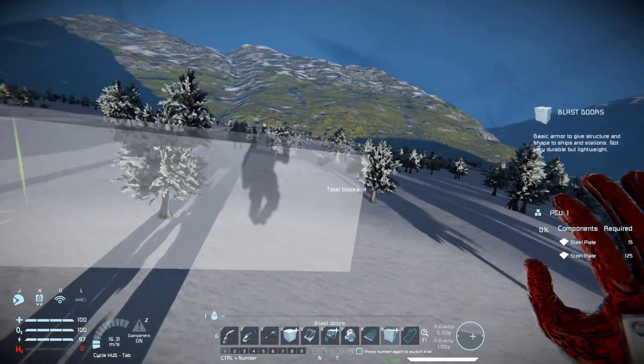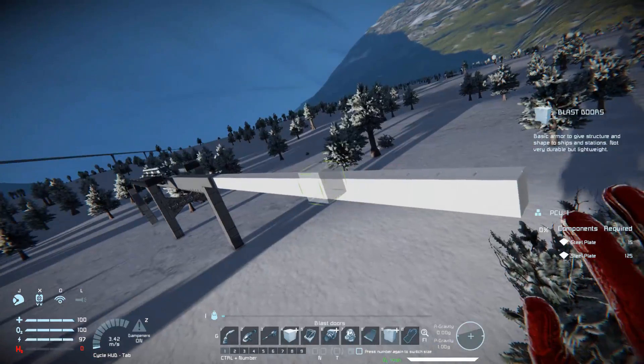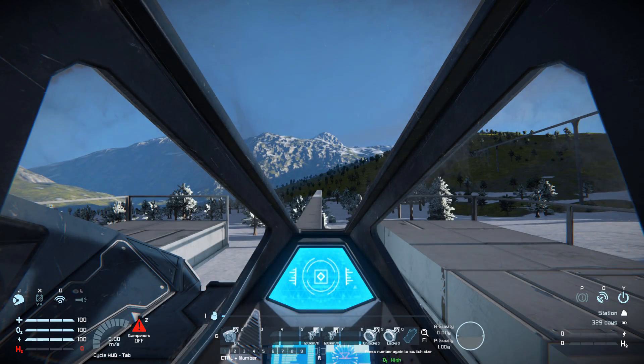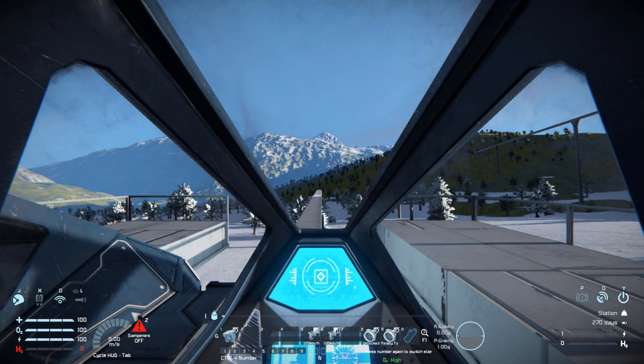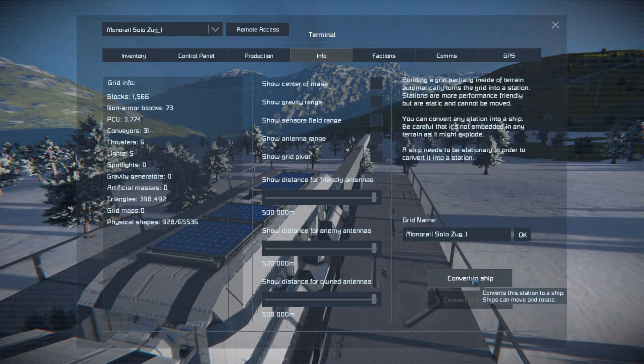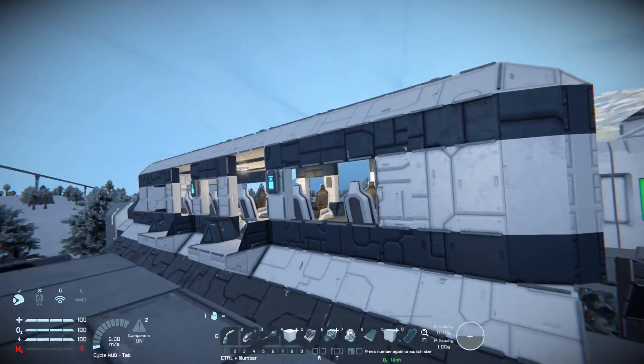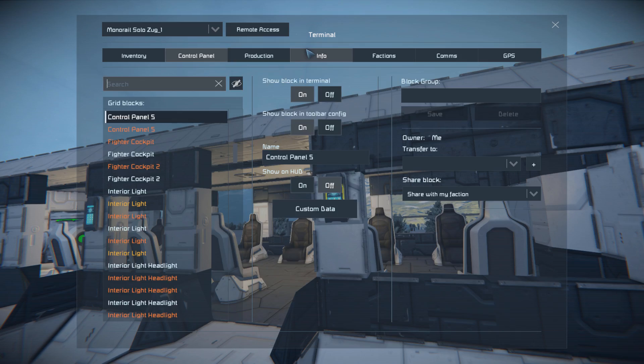Now to make the track I'm just going to do this - like that - and hopefully that'll work. Come into here, disconnect that, convert to a ship. Convert that to a ship and then convert the very back to a ship as well - you have to do that on each one.